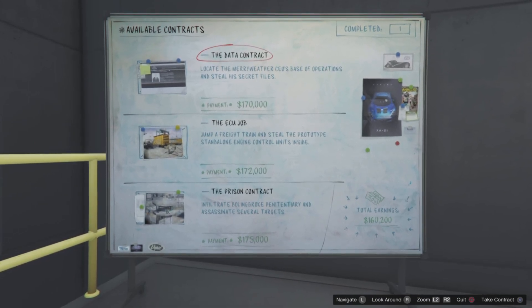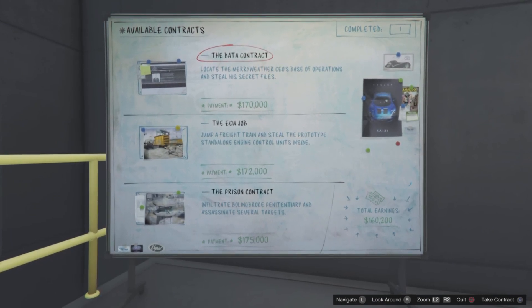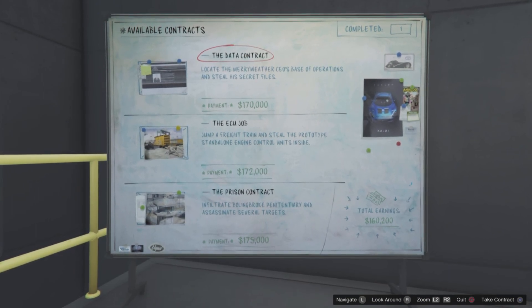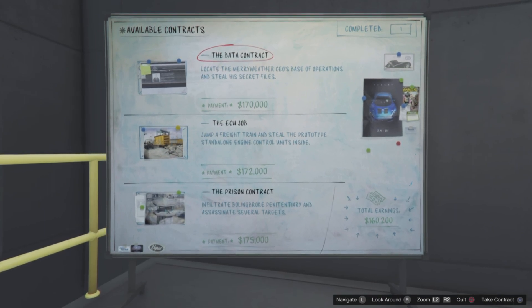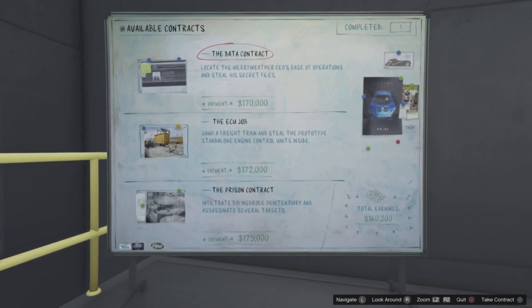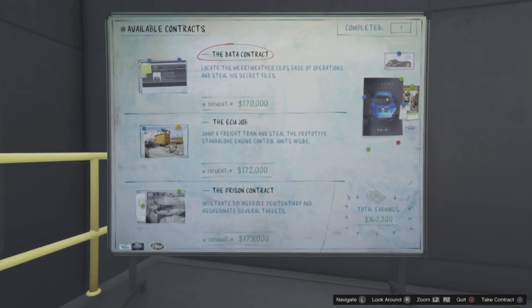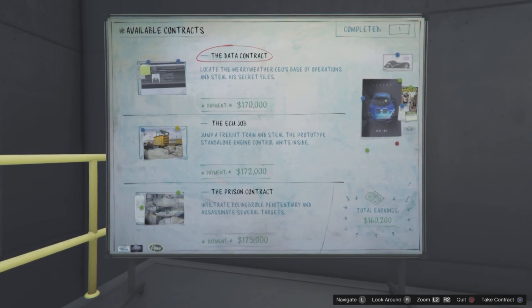It's something a bit different and quite fun, but I would recommend you just continue with the existing Cayo Perico heists. Within an hour you can get between 1.3 and 1.8 million, so these auto shop contracts are not that great by comparison.